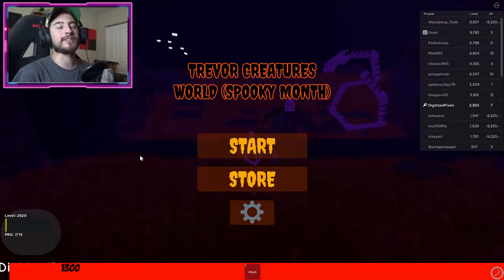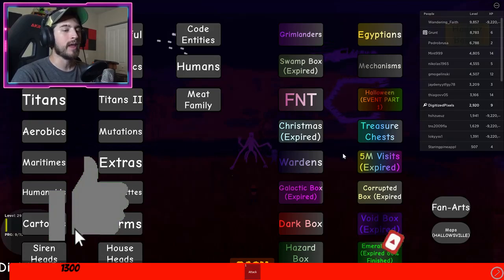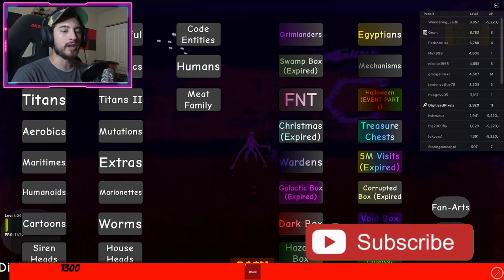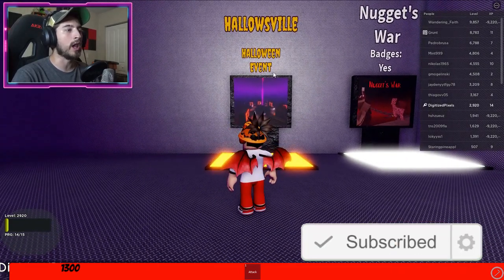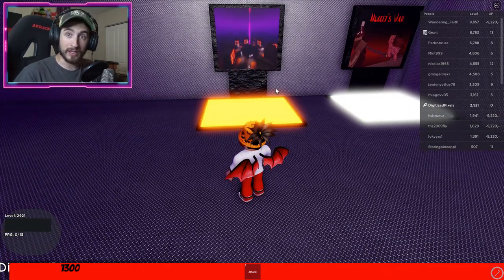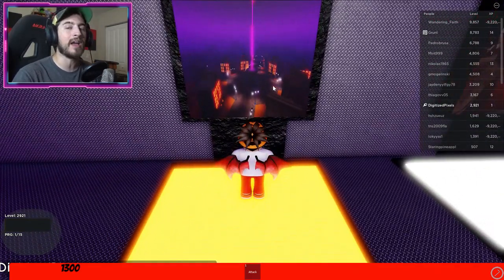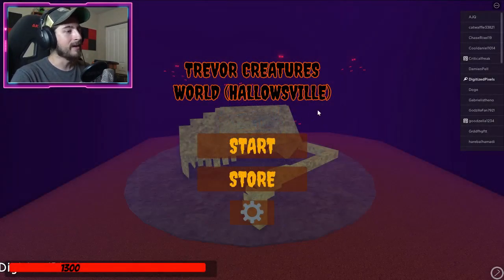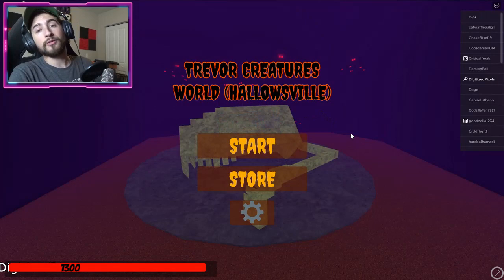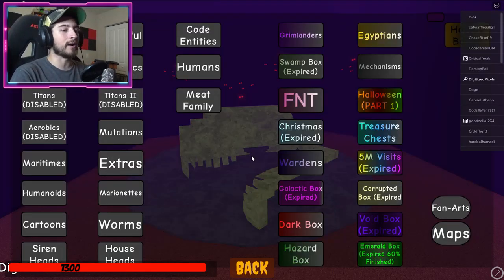To get started, click Start and then down at the bottom where it says Max Hollows Eve, click that and walk over to the Hollows Eve Halloween event. This is going to be limited time - you have until October 30th to get these badges. It will then teleport you to another game.